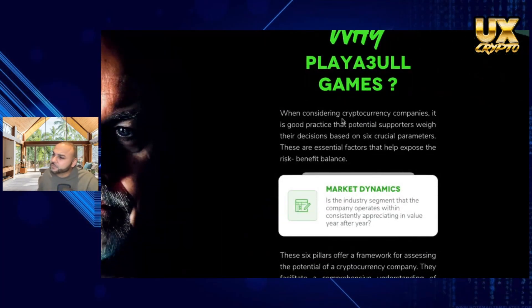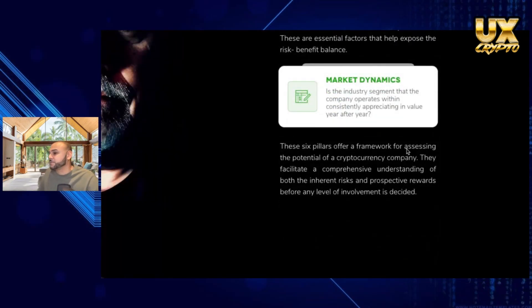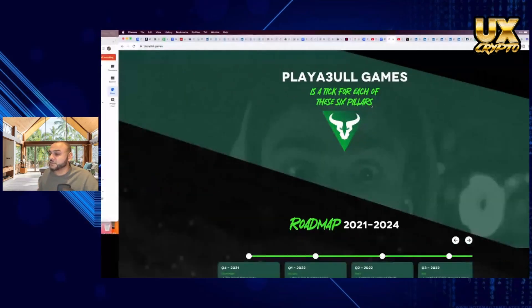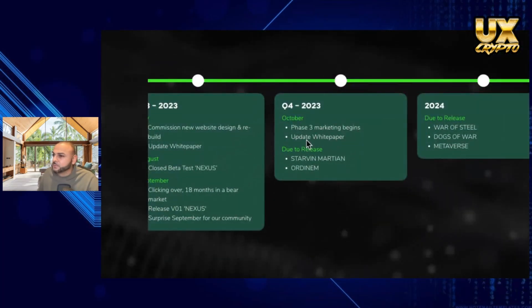When considering cryptocurrency companies it's good practice to support decisions based on six critical parameters — these factors will help expose the risk balance. These six pillars offer a framework for assessing potential in cryptocurrency companies, facilitating a comprehensive understanding of both inherent risk and prospects before any level of involvement is decided. Playable Games gets a tick for each of the six pillars. We've also got a roadmap — updating the white paper and then marketing in Q4, so next year you can expect marketing for this.